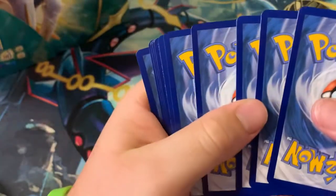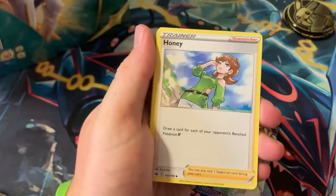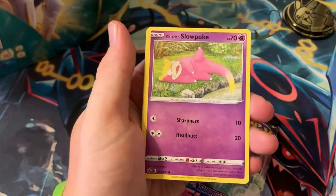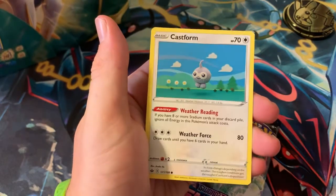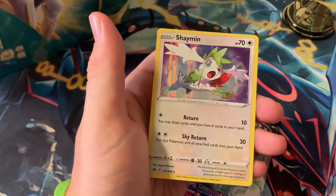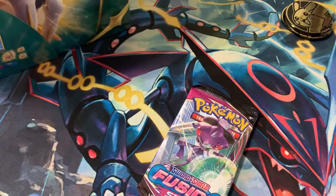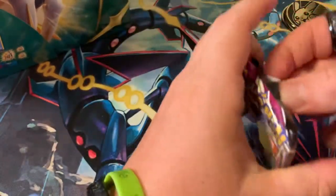One, two, three, four — going with water, metal energy. Bounsweet, Avery, Ledyba, Slowpoke, Crabrawler, Snorunt, Weedle, Castform, crystal ball, and a Shaman holo. Not too bad — we actually finally got a pull from our Chilling Reign! Let's go into Fusion Strike now.